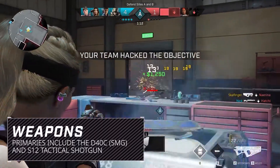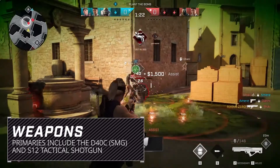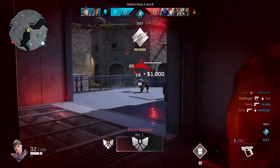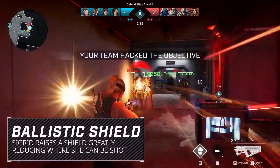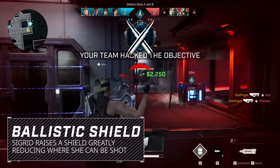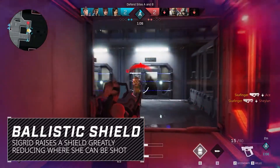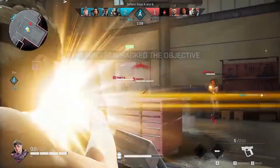Adept at close-range combat, you'll have the option of the D40C submachine gun or the S12 tactical shotgun, and in a pinch you can reach for the Warrant Pistol. Perfectly complementing her fast and dangerous style, her activated ability is the Ballistic Shield. When raised, enemies will have to settle for lower damage shots or flank around her and hope it isn't too late. When crouched, she will provide a minimal target and high-level threat if you aren't prepared.